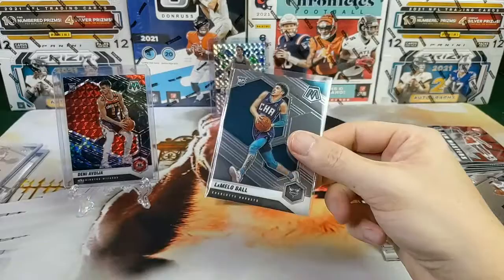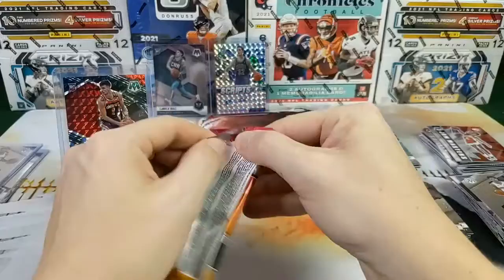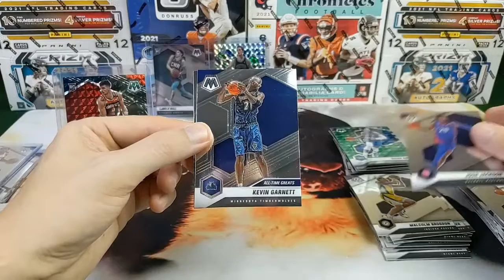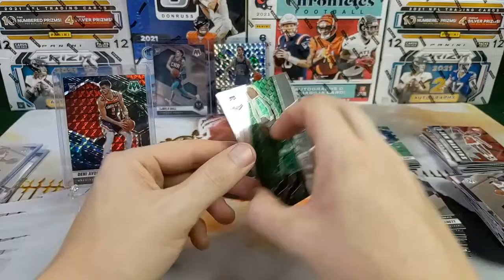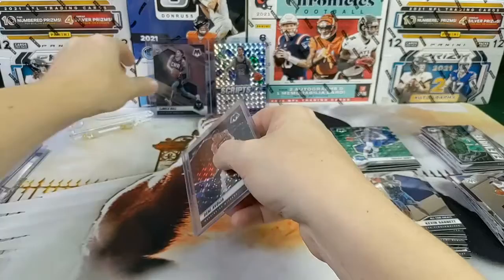So we didn't get the Ant-Man yet — maybe that last pack still has it. But we did pull a nice little something for our two big teams. Let's see what we can get in the last pack — Malcolm Brogdon, Josh Jackson, Kevin Garnett, and a Jaylen Brown Elevate. Nothing too crazy out of our last pack, but luckily we were able to scoop up that LaMelo for the top.